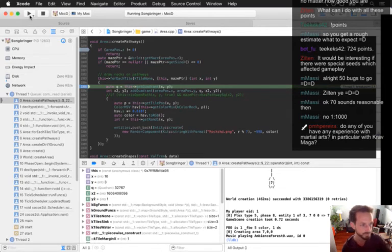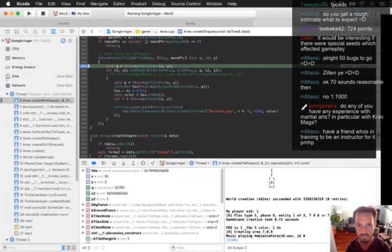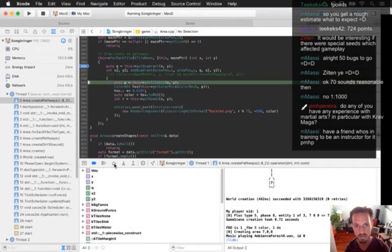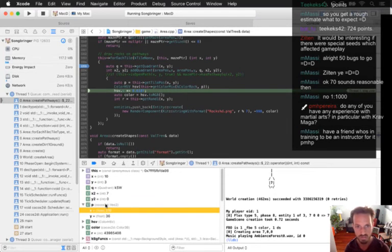Do I have any experience with martial arts? A little, but not with Krav Maga. Krav Maga is the Israeli one, right? All right — yeah, we're getting into this function. Creating this — where is this? What position is it putting it at? 210, 36 — that's fine. Color should also be fine — yeah, the color is fine.